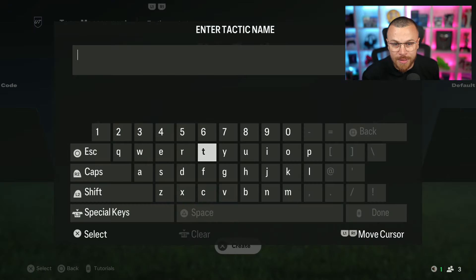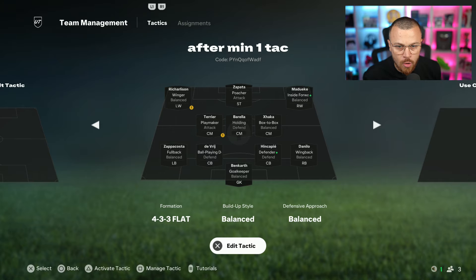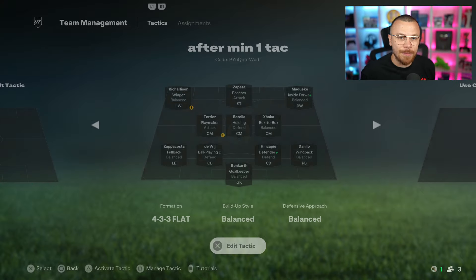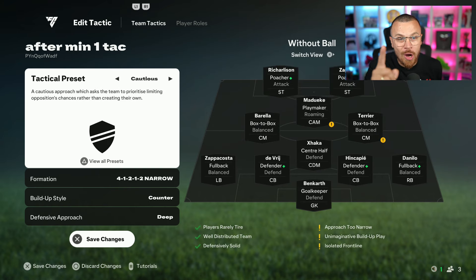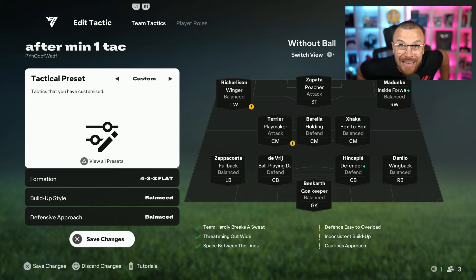This is going to be your main tactic. For example, I'm going to name it 'After Minute One' tactic. The default one selected by EA Sports is 4-3-3 flat — balance — but we're going to change it. Press X, then Tactical Preset. EA Sports offers their presets, but avoid using them. Always go with custom so you guys can put your own instructions, set pieces, and defensive and attacking tactics. You don't want to use the default tactics provided by EA Sports — I don't think they understand how FC25 works. So, tactical preset custom — 100%.